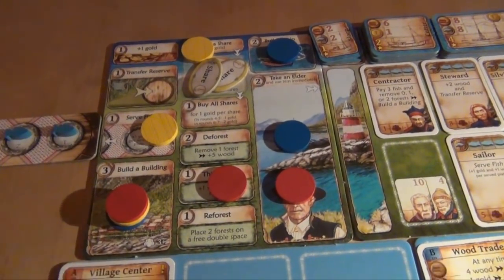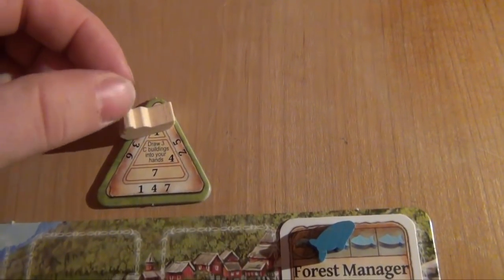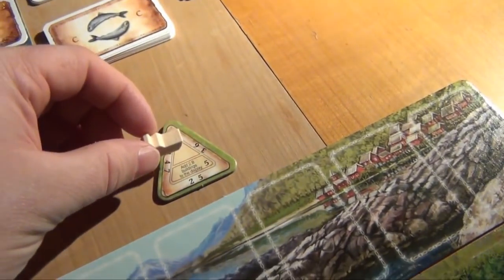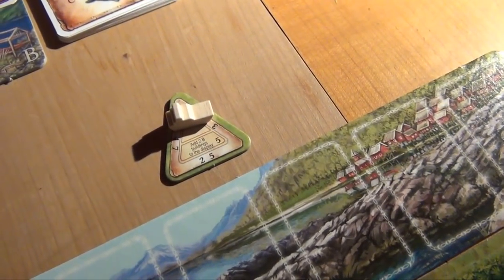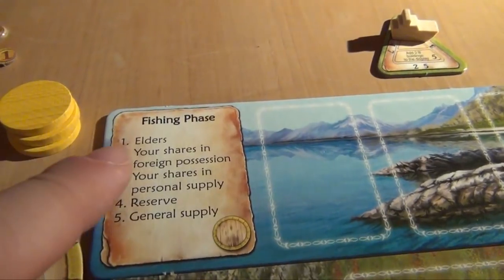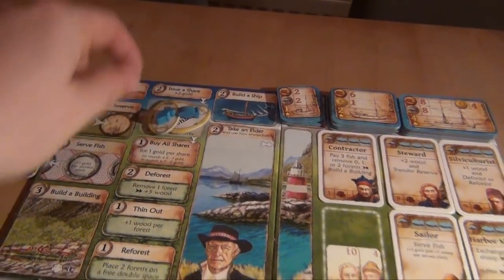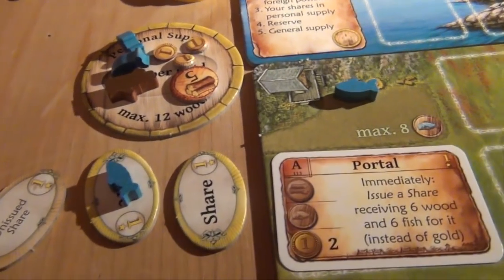Then it's the returning home phase. Everybody takes back their workers, and then the start player boat moves to the turn order tile with the next higher number. So it was on one, so it goes to two — which is actually counterclockwise. Yellow will be the starting player in the new round, effectively giving him a double turn because he was the last player in this round. Then the fishing phase: yellow still only has three fish, he doesn't have any elders to give fish to, however two of his shares are in the pool — so the third and last fish is put on one of the shares in his possession.